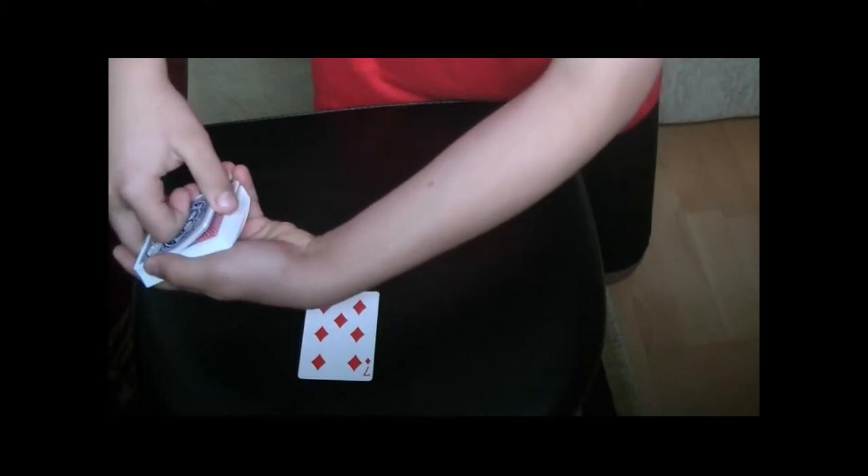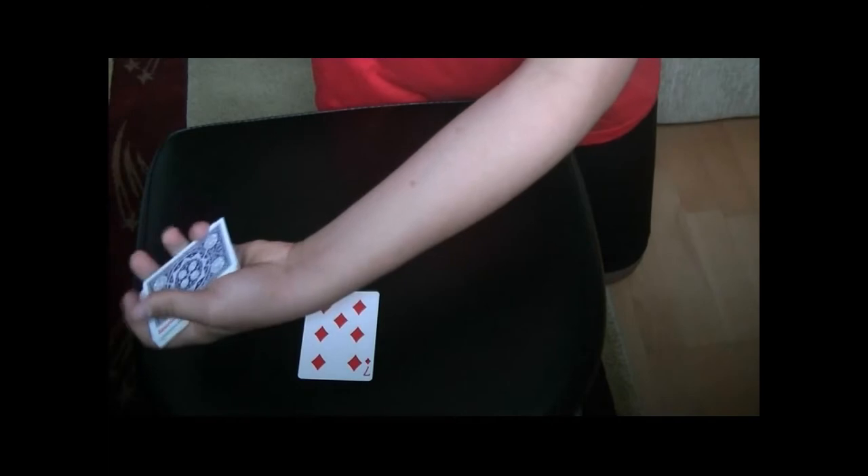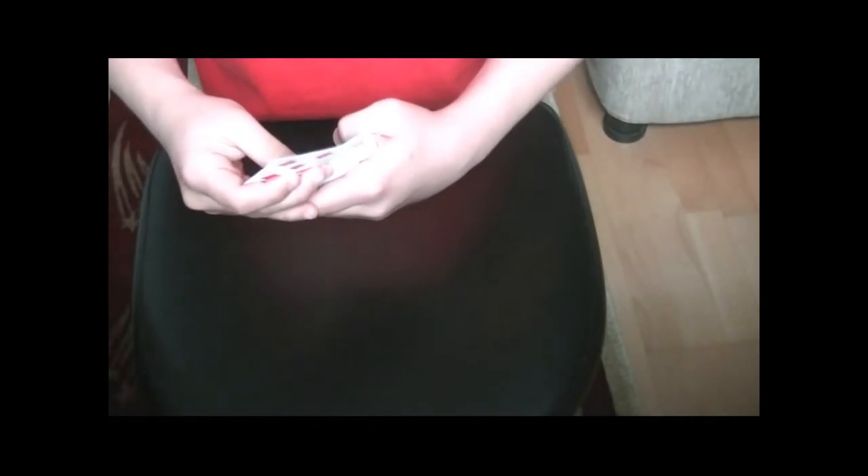Pinky break. You riffle the card until you see one blue card and you catch a pinky break, just like that. Pinky break. Now you take the card and lose it in the middle of the deck. Pinky break. Just like that.